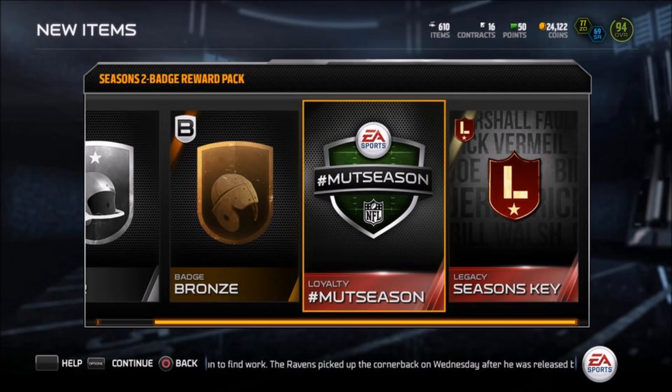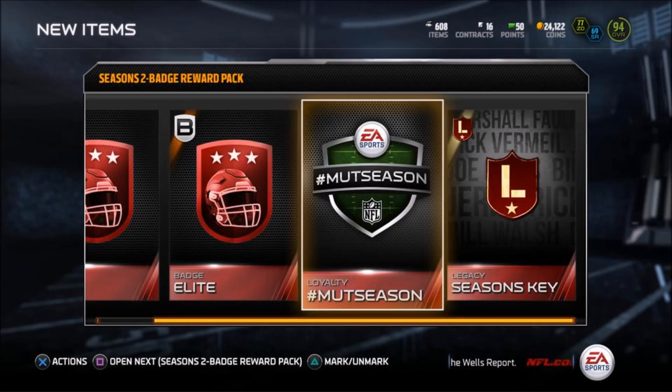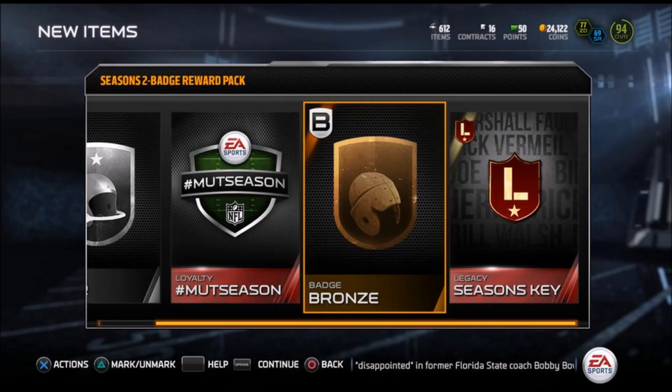So guys, do me a favor, hit the thumbs up button so others can see this, because I did not know that you could get these from head-to-head seasons reward packs, and neither did this guy, and I'm pretty sure a whole lot of you guys don't either. So spread the word so those playing Mutt 15 can get Mutt 16 loyalty badges to collect in order to get loyalty rewards in Mutt 16. That's the video, I hope you guys enjoyed it, I'm the Texas boy, and I'll catch y'all later with some more Mutt 16 news. Peace!